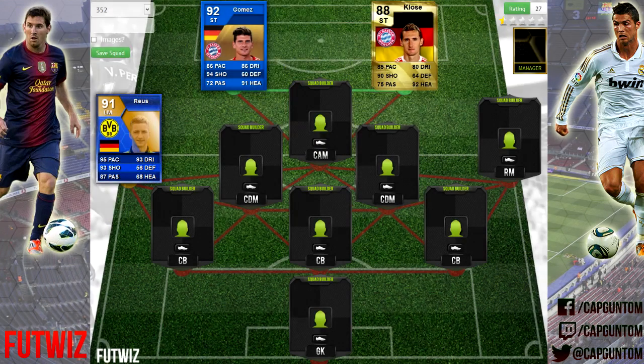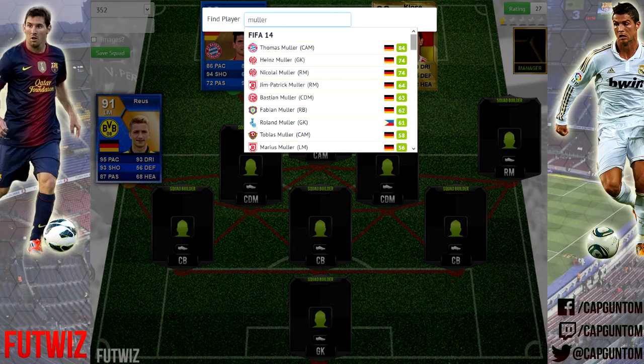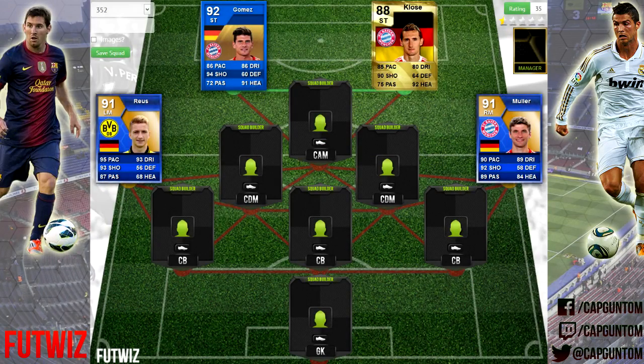We're using Reus's FIFA 13 Team of the Seasons card — an absolutely ridiculous 91 rating overall, with 95 pace, 93 dribbling, 93 shooting, and 87 passing. A really, really good card. On the other side, we're going to be using Muller. He also has a very highly rated Team of the Seasons card — 91 rating overall — just ridiculous stats really for both players.